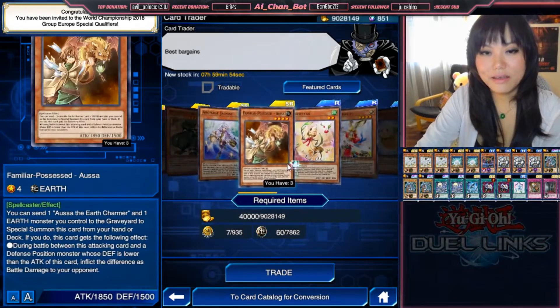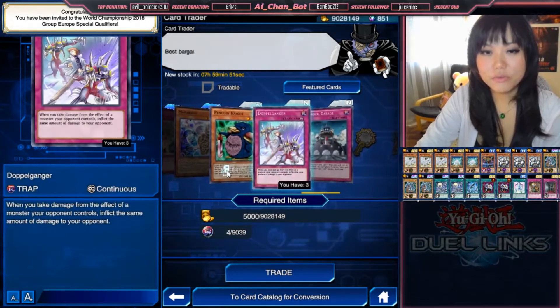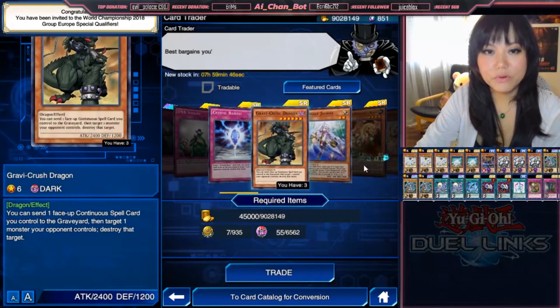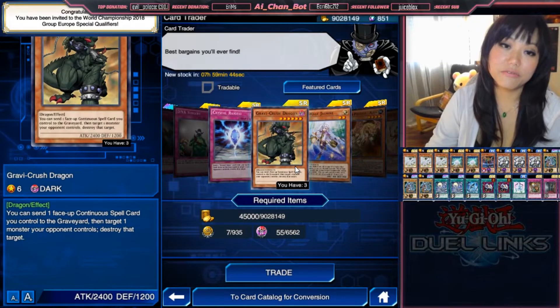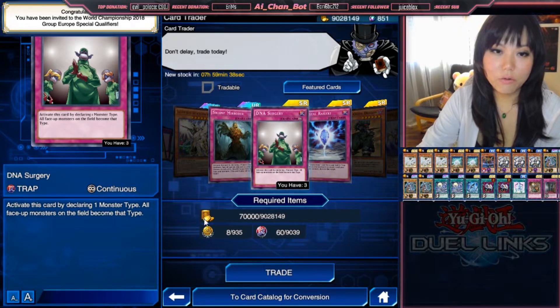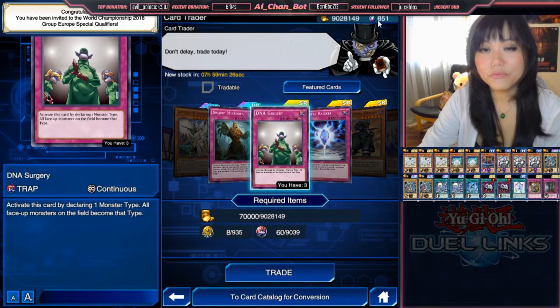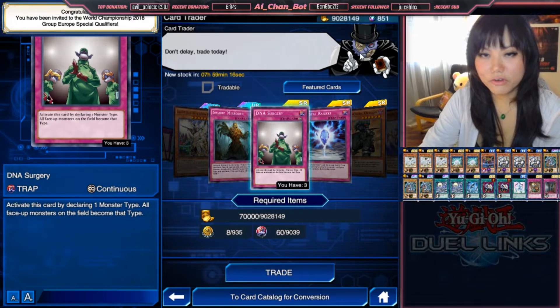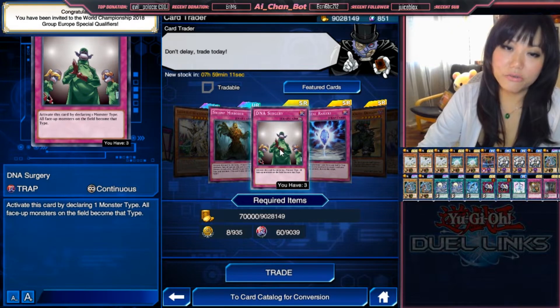I think I already have all of them — at least three copies for each of them, even the penguin. So that means I will not buy a new one because it doesn't make sense. I can't play four copies of one card. But in case there is a new card you want to buy, you can see the acquired cost below. That is actually why you need gold. Gems are needed to buy cards from the new boxes released by Konami on a regular basis, and gold is used to buy cards from the card trader. So you have two different currencies in Yu-Gi-Oh! Duel Links you need to accumulate.